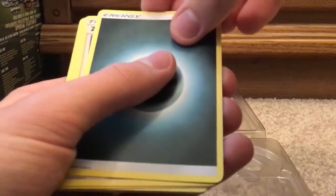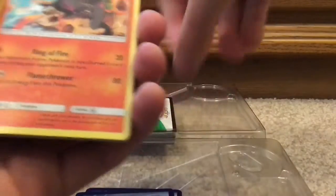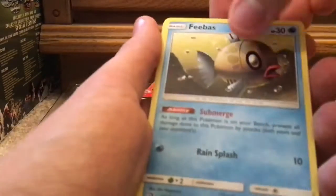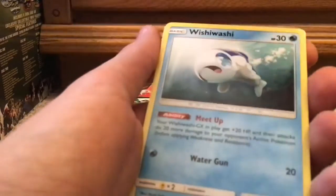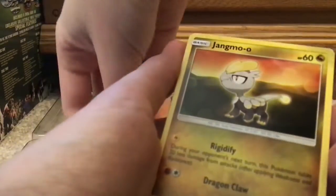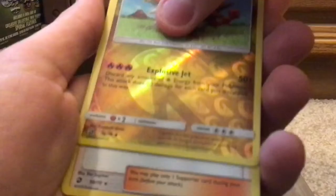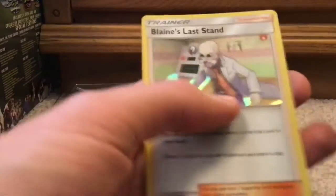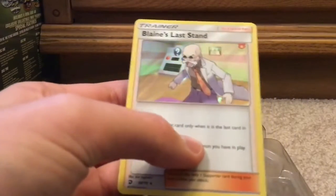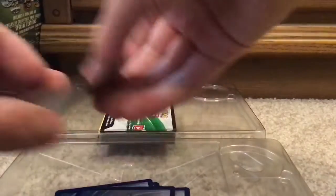And now we look at the cards. We got Darkness energy. Zinnia. Salazzle. Zygarde. Feebas. Wishiwashi. Vibrava. Magikarp. Jangmo. Ooh, reverse holo Turtonator — very nice. And hollow Blaine's Last Stand. Not as amazing as the GX, but this is still a really cool card.